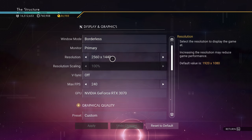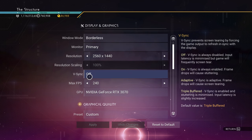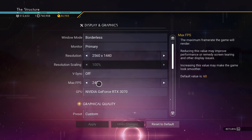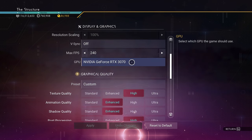Set Resolution to your monitor's maximum native resolution. V-Sync is entirely up to you — adaptive is probably the better option. For FPS, set it to either what you want or to your refresh rate. GPU doesn't really matter unless you have multiple GPUs, which is rare, so it doesn't matter.